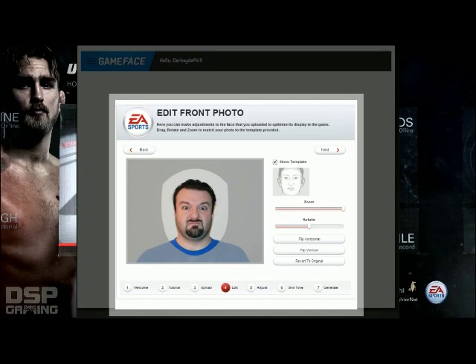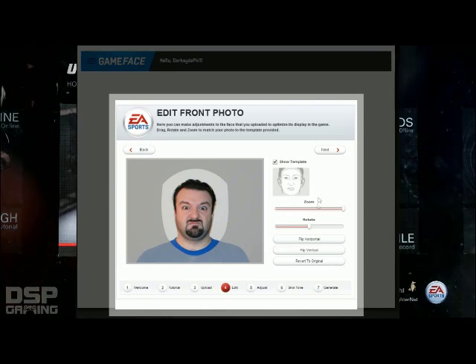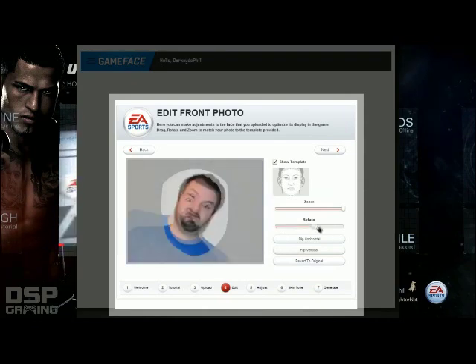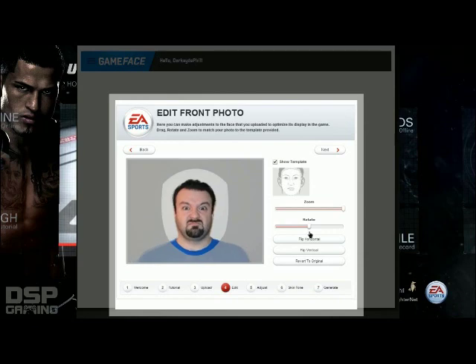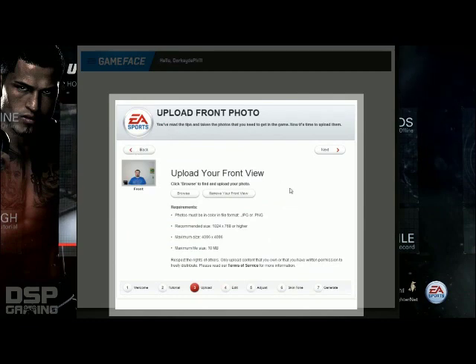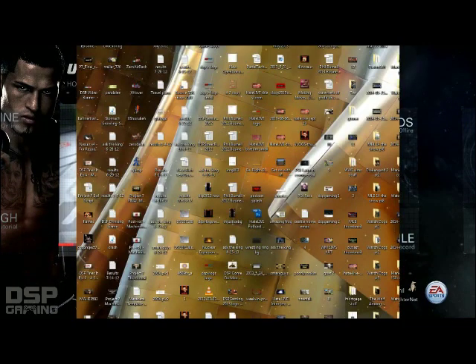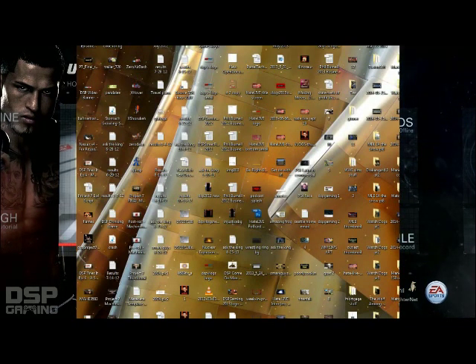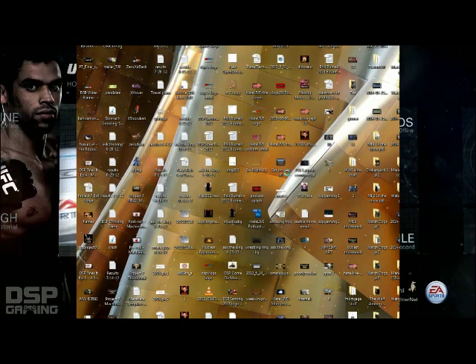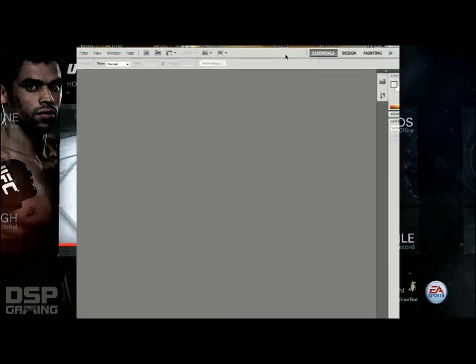I gotta blow this up somehow — I can't do it in here. I'm gonna have to blow it up in Photoshop. Look at this — it's making an upside down face. Forget this, I gotta go back and make a bigger one. Remove your front view. I gotta go to Photoshop. Isn't this exciting? We're now going into Photoshop to try to get this to work.